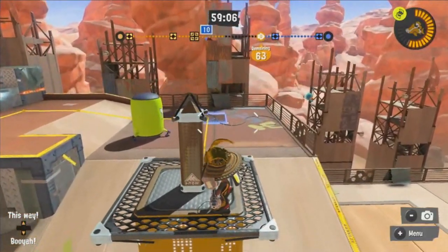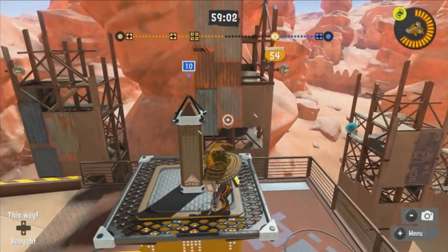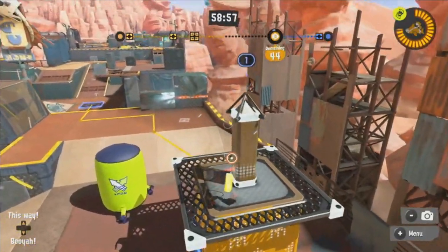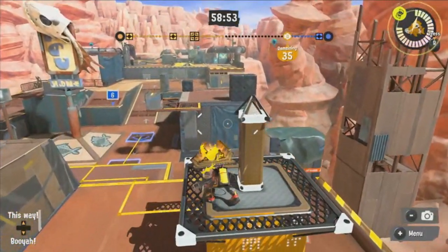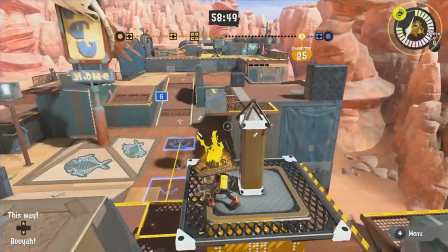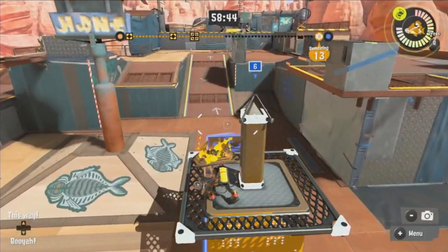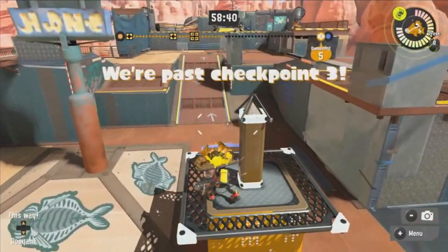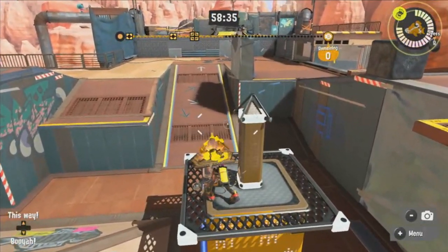We're past checkpoint one. Now we're going to checkpoint two. We're at checkpoint two. Make sure to watch the seconds. We're past checkpoint two, and now we're going to the final checkpoint. There are three checkpoints in this mode, just like in Splatoon 1 and 2. We're at checkpoint three — this is the final checkpoint. And booyah! We made it to the finish line.